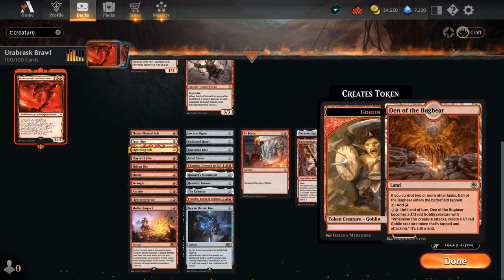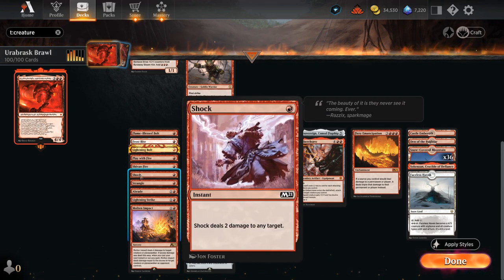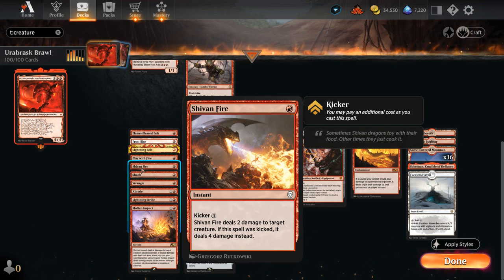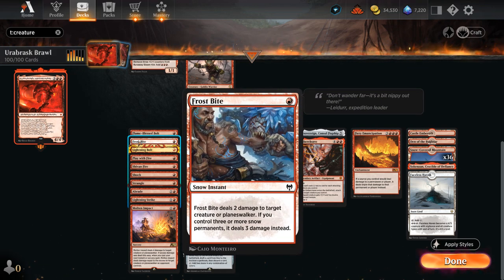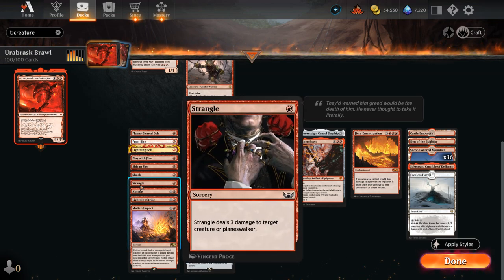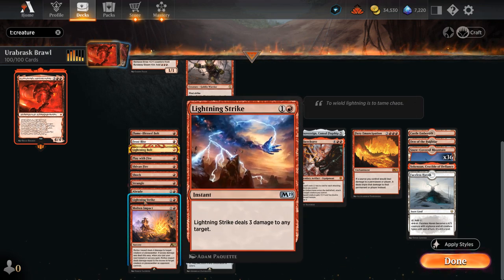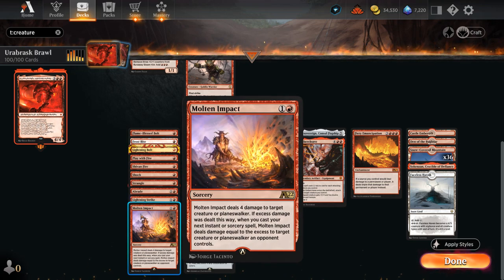Looking at our non-creature spells, we've got a whole section dedicated to burn spells. At one mana there's Flame Blast, Bolts, Play with Fire, and Shock to deal two damage. Cleave can deal four damage if we kick it, and Frostbite can deal three to a creature or Planeswalker if we control enough snow permanents. Lightning Bolt is what every burn spell strives to be. We also have Strangle — three damage at sorcery speed to a creature or Planeswalker. We've got Braid, which can deal three to a creature or destroy an artifact. Lightning Strike is just a worse Lightning Bolt but still pretty good. Molten Impact can deal four damage and potentially deal excess damage whenever we cast our next instant or sorcery.